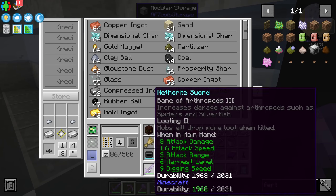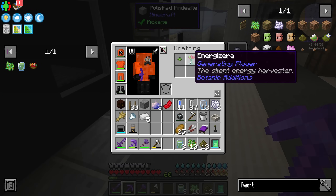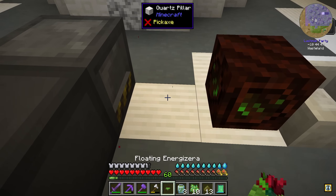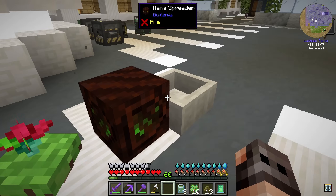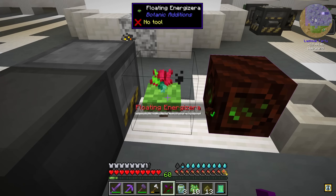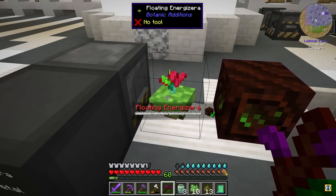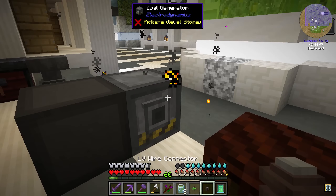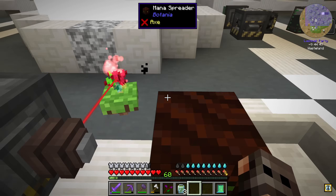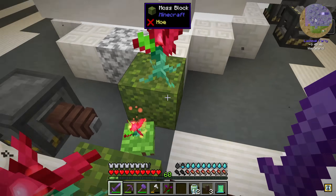I think the way this flower works is that we need to provide it with power. As a quest reward we also get a floating white flower, which we can mix with our generating flower and place it down anywhere. Let's see if it actually works — coal goes in. Are you generating mana? No — I need a rod... you're connected but not getting mana. It can draw from batteries, generators, and any FE-containing source. What if we place the generator — ah, it's FE through the connector. Now it works! We cheated and we're getting mana.